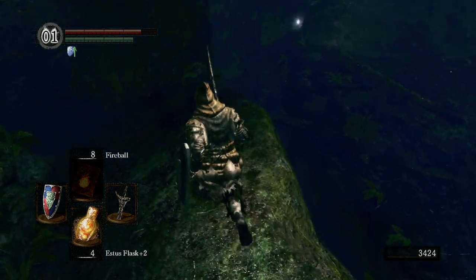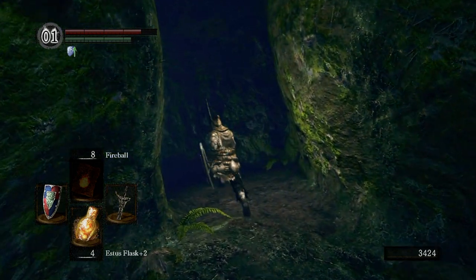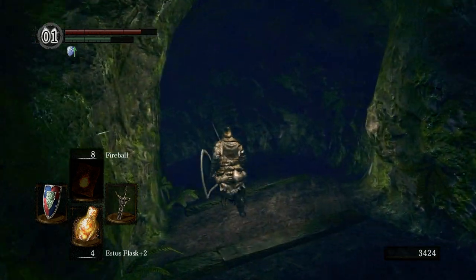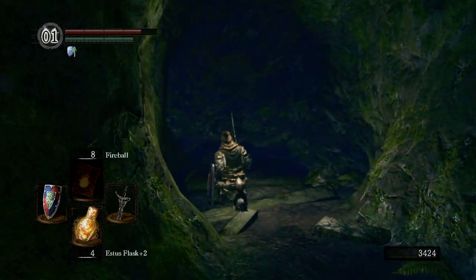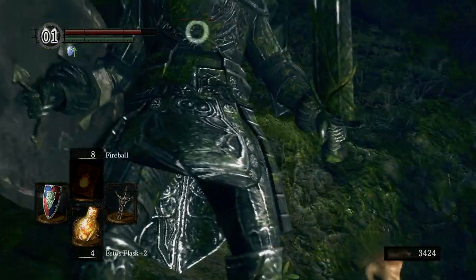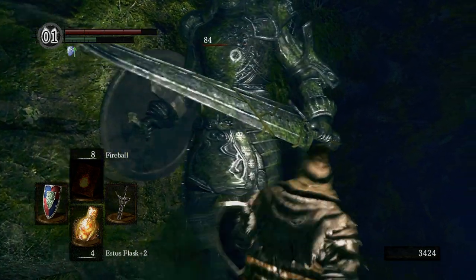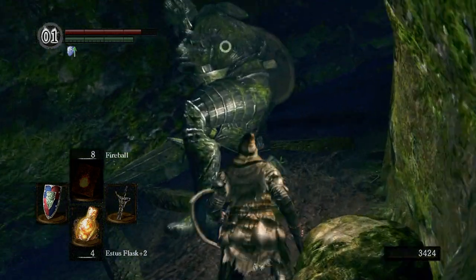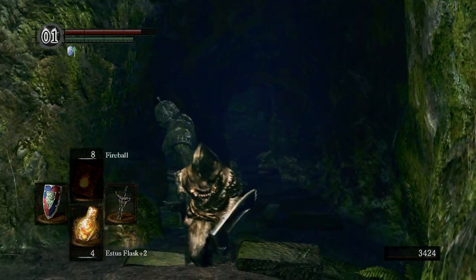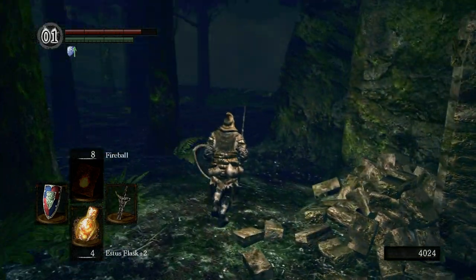That area we're looking at, we're gonna go there later in the game but there's a completely different path to reach it. I believe that's the area behind the door we talked about in the last episode — there's a door you need something called the Crest of Artorias to open. We're just gonna kill this guy. Locking on and then going to the back of the enemy is the best way to kill those guys.